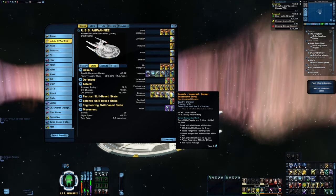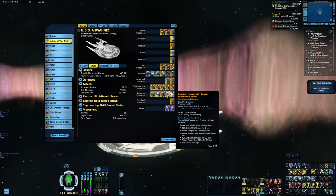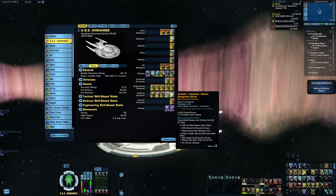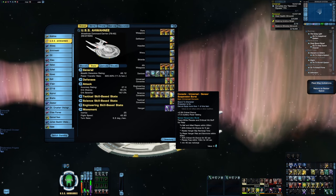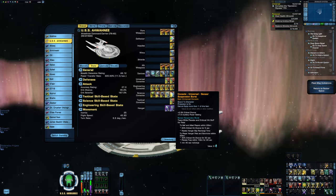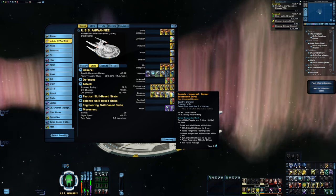Sensor Suspension Burst off the Jerok Alliance Carrier has nice passives — a decent crit chance buff and it increases my aux power, which is part of the reason I have so much auxiliary power despite having it set to only 70. Aux power is mostly being used here for the sake of lowering the cooldowns of the hangar pets. This console is also good for that because activating it will actually reset the recharge on the hangar bays, so you'll get your fighters much quicker when you activate this. Additionally, activating it gives a 30% buff to crit chance for your hangar pets for 20 seconds.